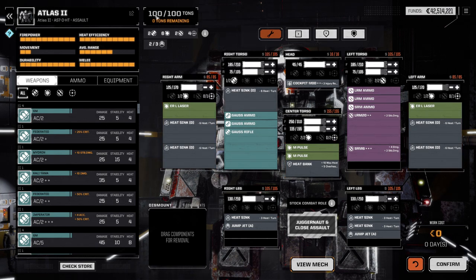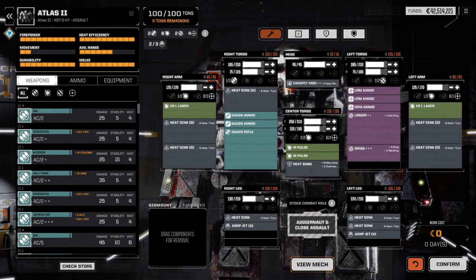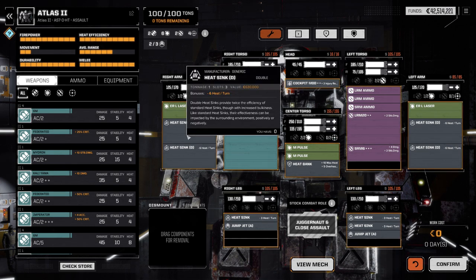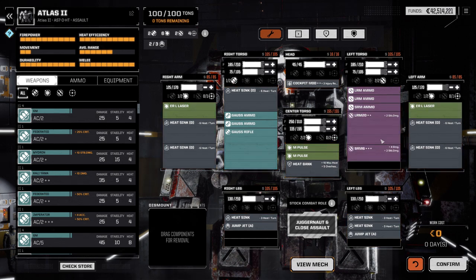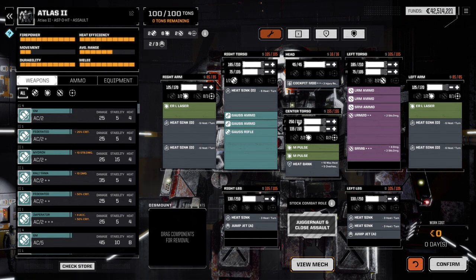The mech itself has an overall tonnage of 100 tons, and each piece you put on here weighs a certain amount. For example, the laser is 5 tons; the Gauss rifle is 15 tons. The Gauss rifle also has ammunition that needs to be included at a ton per box. The heat sinks are also a ton each. As you build up and add pieces, your tonnage goes up to its maximum. Unfortunately, you also have your armor to consider because armor weighs too. This is why you have to adjust your armor ratings to fit bigger pieces on your mech sometimes.